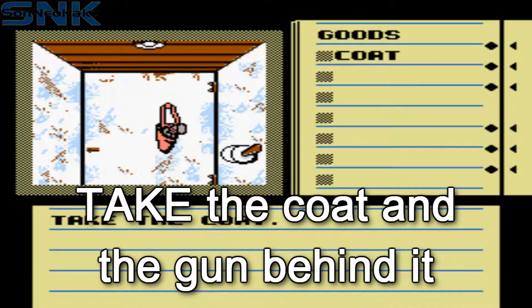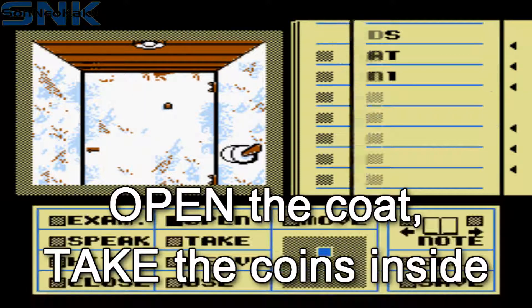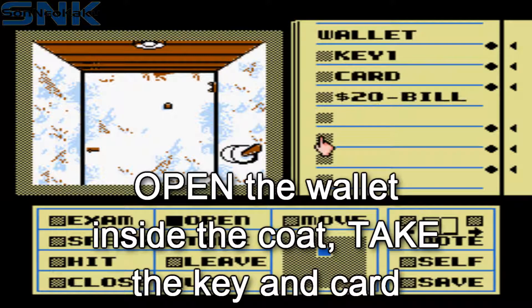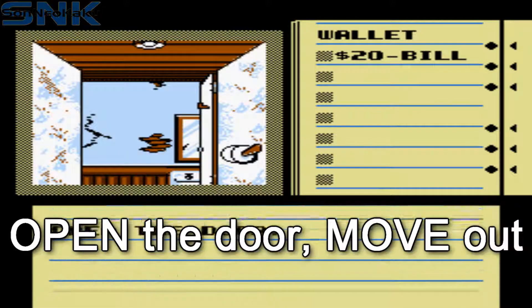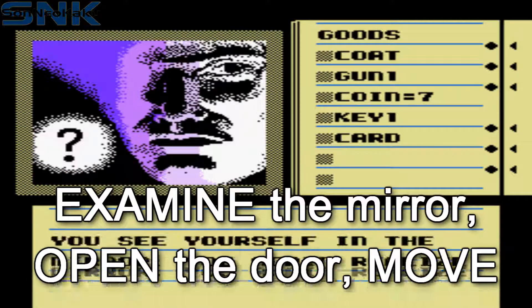First off, take the coat hanging right in front of you and the gun hanging behind it. Open the coat and take the coins inside. Open the wallet inside the coat and take the key. Open the door in front of you and move out. Examine the mirror or else you won't be able to leave the room.